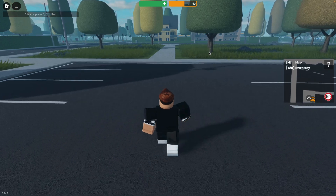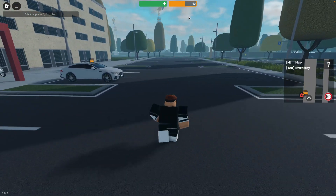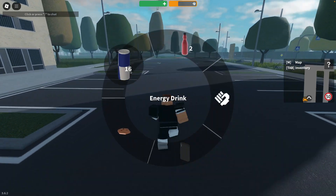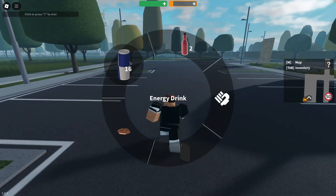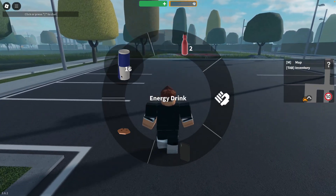When you jump, your stamina will also decrease. But there is a great way of basically regenerating your stamina instantly, and that is by drinking an energy drink — not particularly Red Bull, but an energy drink. As you can see, my stamina is now empty.